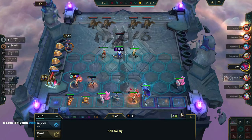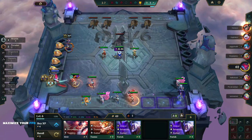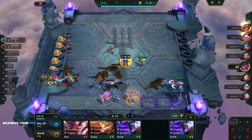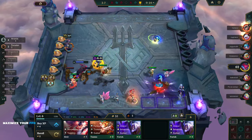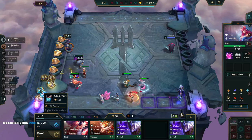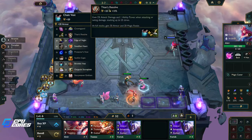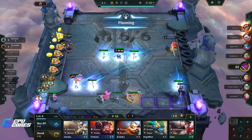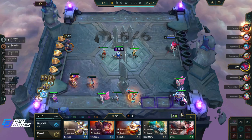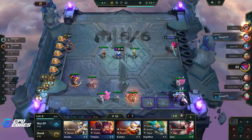Maybe we roll again — this might give us a three-star. We've got 51 gold. Maybe we can get three-star Zoe, three-star Amumu, or two-star Alawi — either of those would be good. Oh, we got another one of these but really shitty items. Can we get double Crown Guard? I just think if we get two more large rods, there's probably better places we can put them.